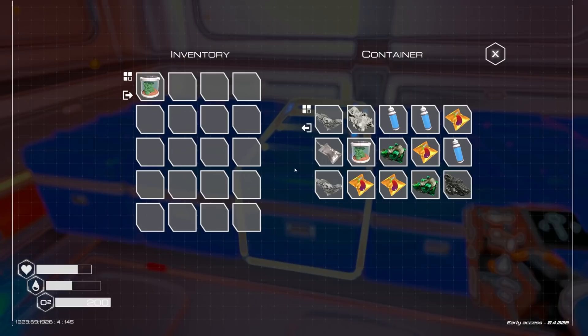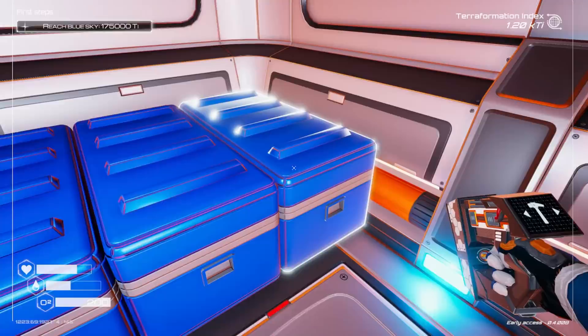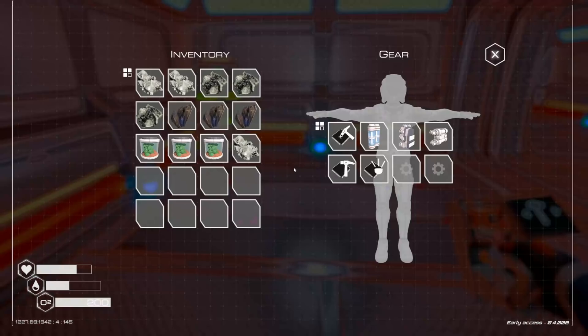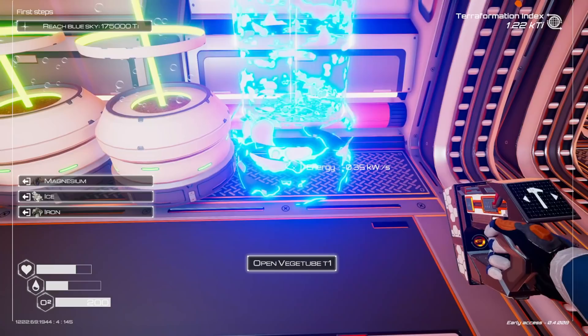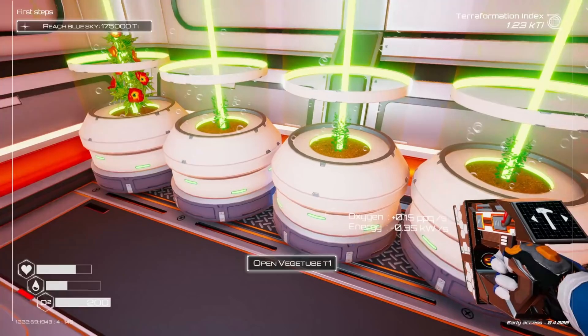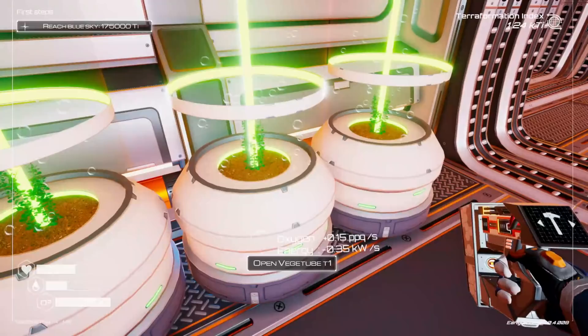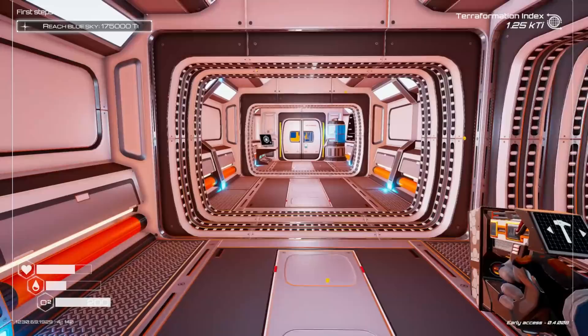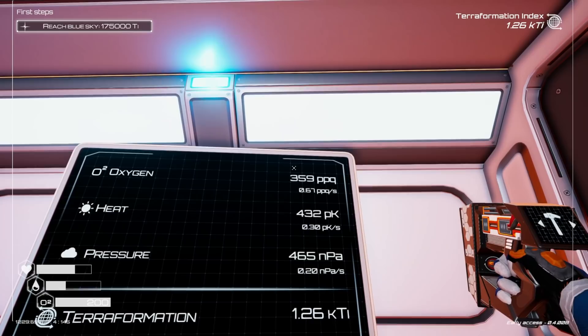Actually I should see how many plants I have before making all these veggie tubes. I have three plants. I need one more ice and then I can get three more veggie tubes up — that's all the plants I have. Let's do this. There's one, two, and three. Oxygen went from essentially 0.15 up to 0.68 — not that bad.